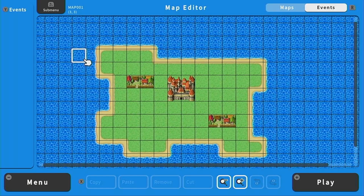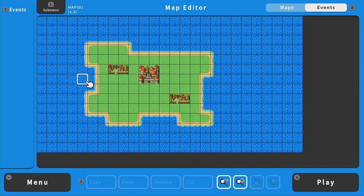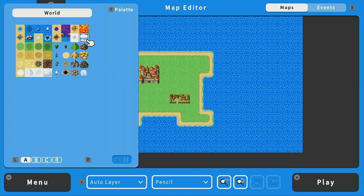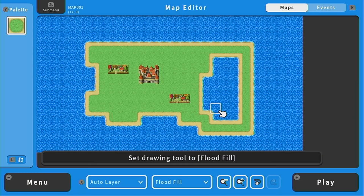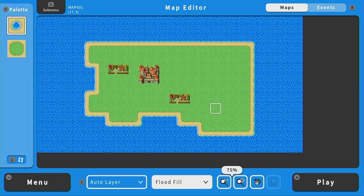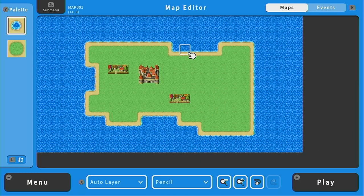This little island we made was just to show off some of the controls — we're going to redo this. First, I'm going to zoom out a bit. The default size of the map is actually the full size of the screen, which I like, so I'm going to keep the size of this map. I'll go to the map editor, grab the grass from my palette, and make our island a little bit bigger. Then I'll go to flood fill and fill that in. I might also add some water here and go back to the pencil to make the edges of our island not so square.